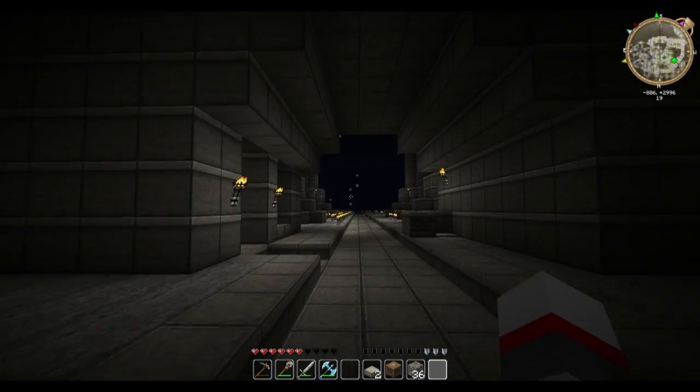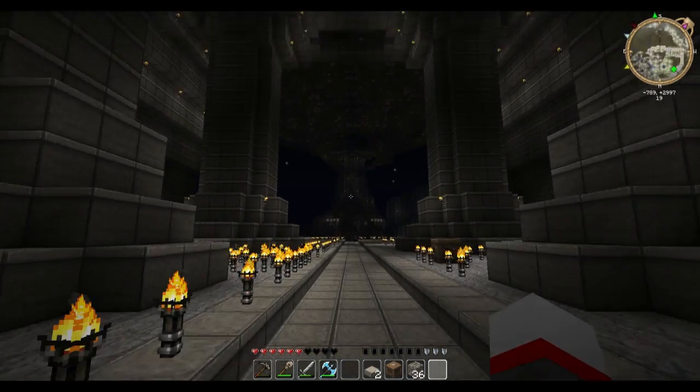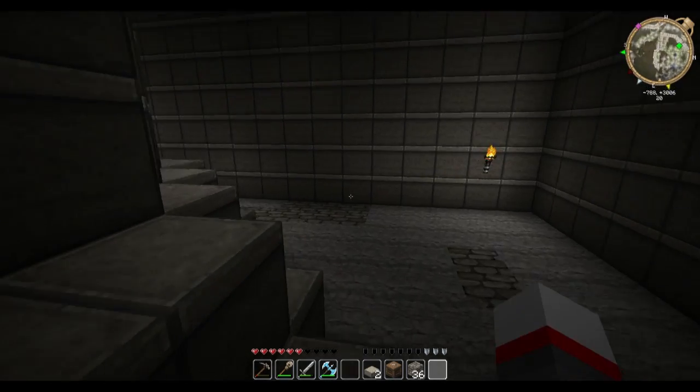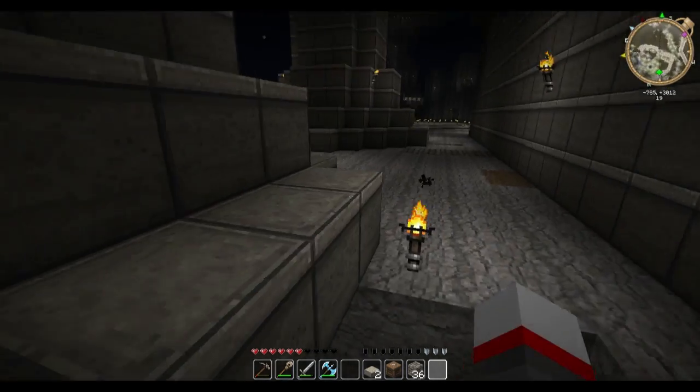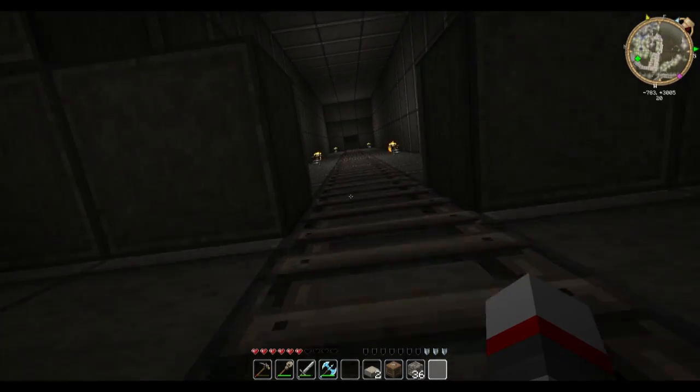Up there is kind of a guard room — pretty much the same on both sides. The other one has a balcony that overlooks the entire undercity. Access to the guard houses is through the pillars underneath them.